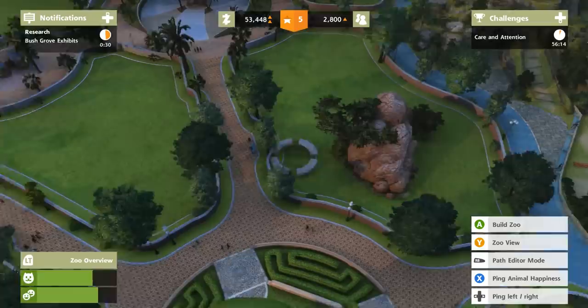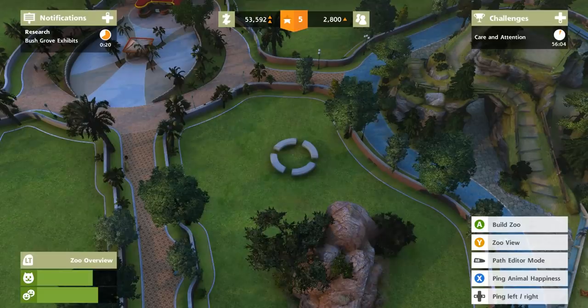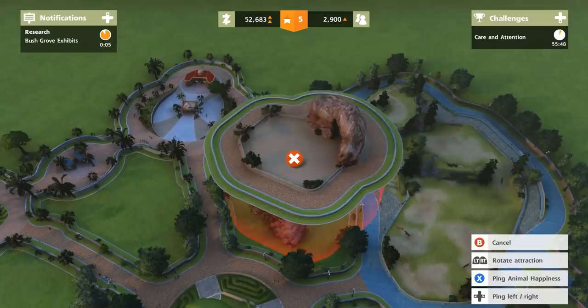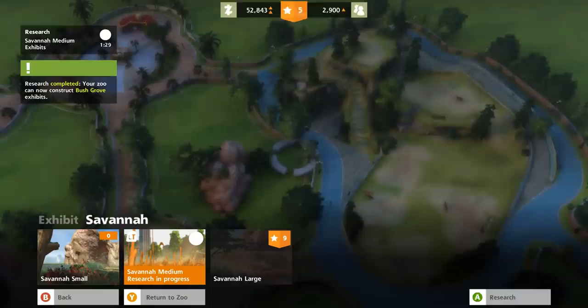What if I wanted to add in some meerkats? A savannah rock might be a good spot to start thinking about adding meerkats in. It also looks like we need to add some more restrooms for our guests — noted, I'll worry about that in the future. I need to figure out how to add these little guys in and how to build a mini exhibit. There are small savannah exhibits... I might have to do the tutorial to figure out the mini exhibits. Let's start doing research as soon as the Bush Grove exhibit is done — we're going to research the Savannah Medium.